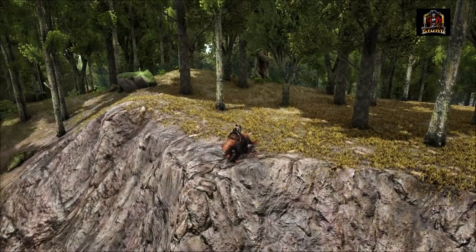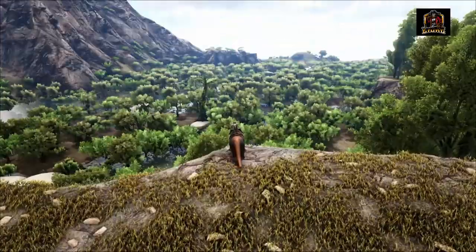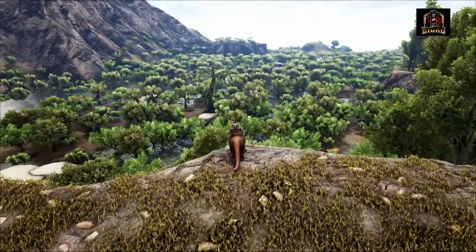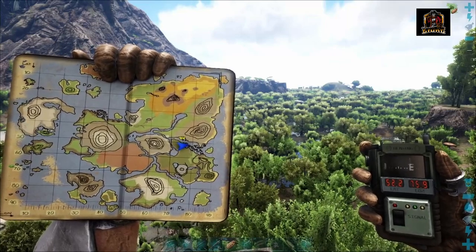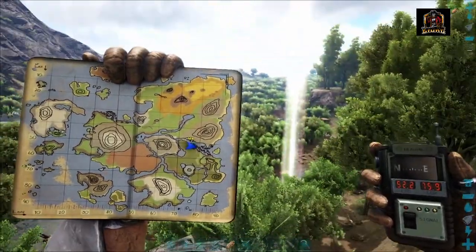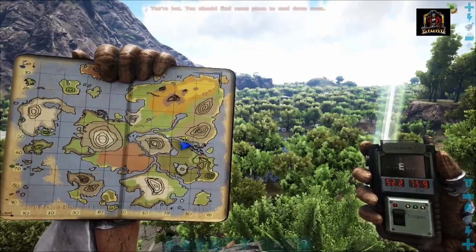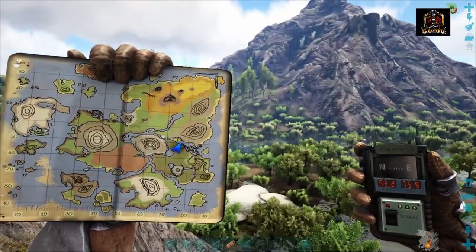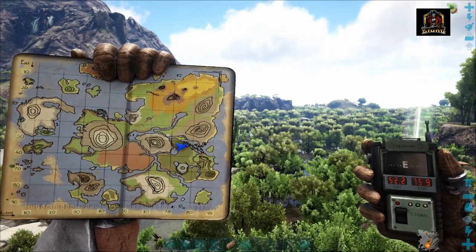We are currently sitting on the cliffside just above the edge of the swamp that we want. Just to give you a slight aerial view, we are currently sitting at 52.2 by 75.9 on the GPS. If you look on the map to the left where my indicator is, you can see this is the swamp we want. There are two swamps on this map — this is the one we're looking for to get rare flower. It starts right around here and goes all the way to the island on the very far east of the map.